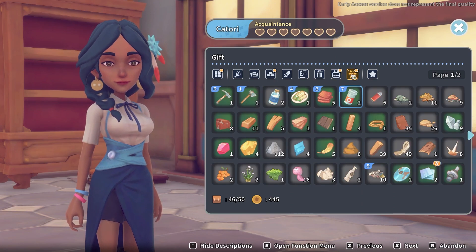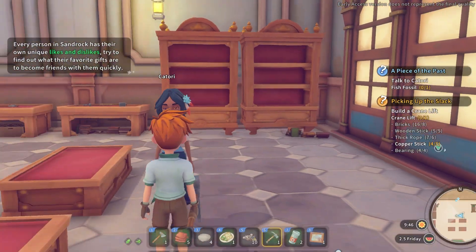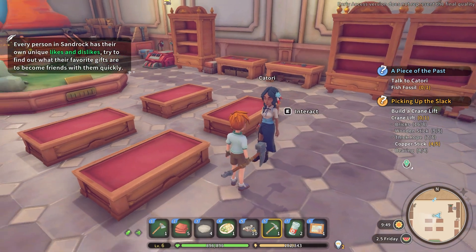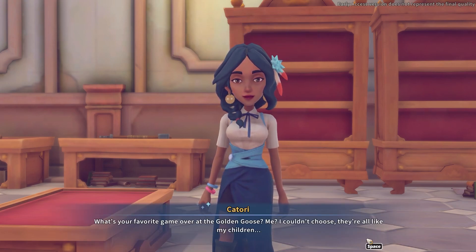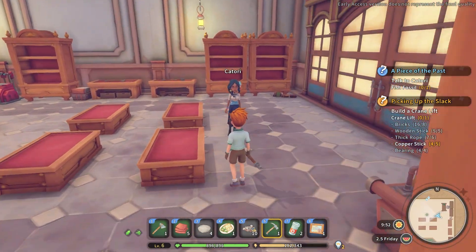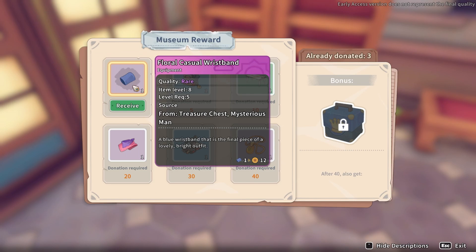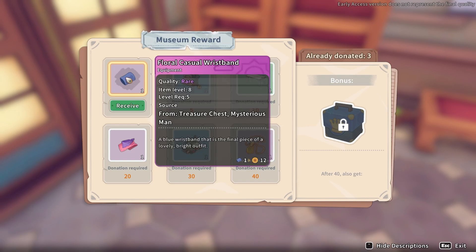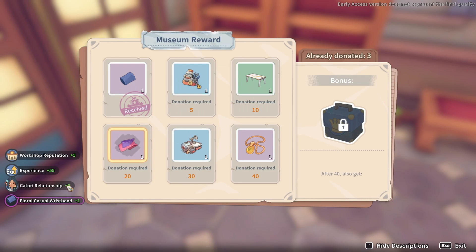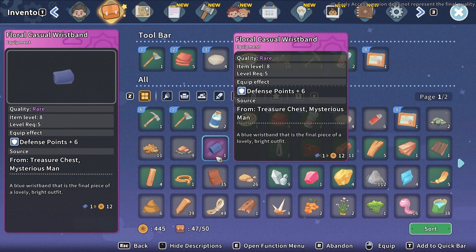Was I supposed to give that as a gift? Every person in Sandrock has their own unique likes and dislikes - try to find out what their favorite gifts are to become friends with them quickly. Museum reward: casual wristband. I don't know what that does but I'll take it. Katori relationship plus five - nice.